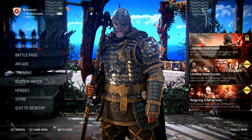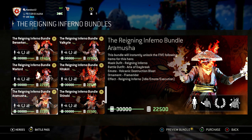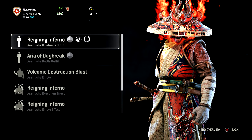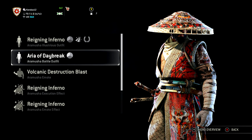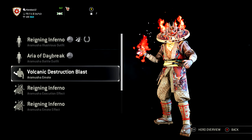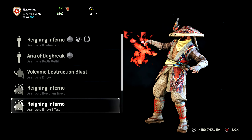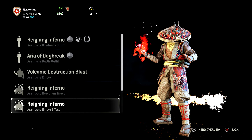You can get a bundle for any hero for 22,500 steel. This bundle includes Raining Inferno, which is an illustrious outfit, Era of Daybreak which is a battle outfit, Volcanic Destruction Blast which is the new emote, and the Raining Inferno effects for executions, idle, and combat.